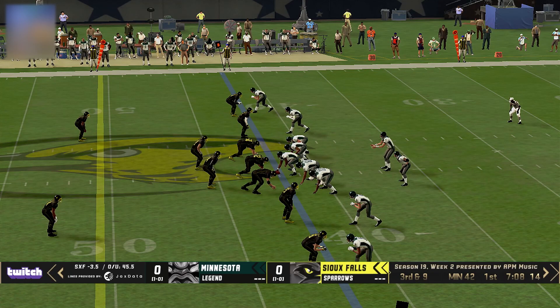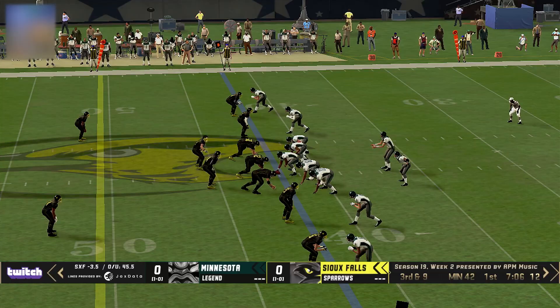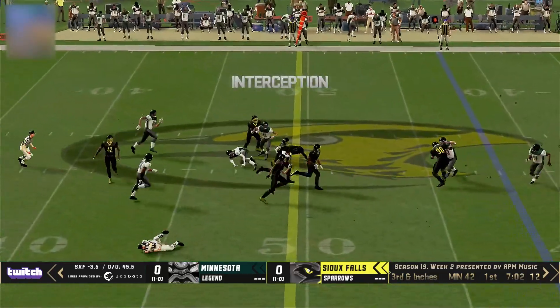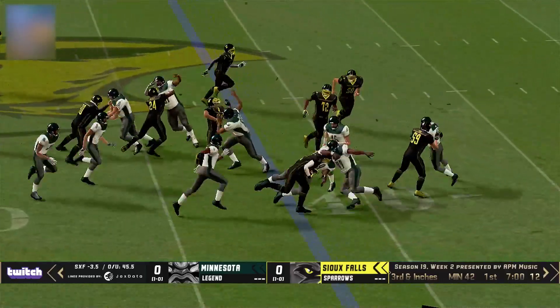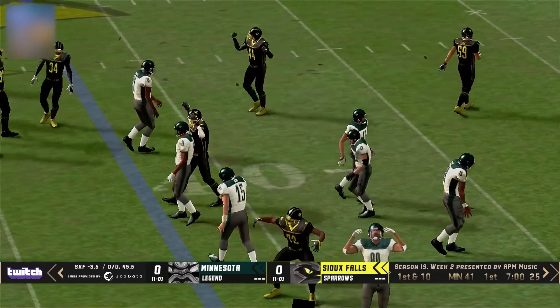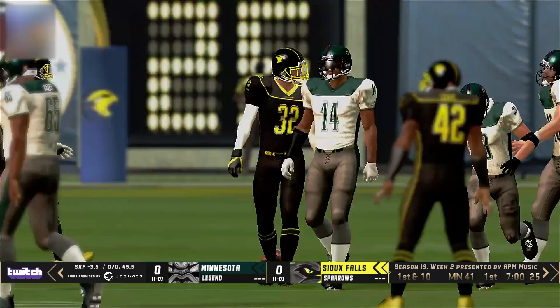Bump coverage now by the corners on those four wide receivers on another third down. Sioux Falls sent four, passed over the middle, trying to look for Banks again, and they can't get it — it's turned over. A nice pick from Nathan Barnett, and Sioux Falls will take over in Minnesota territory.